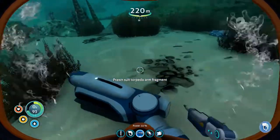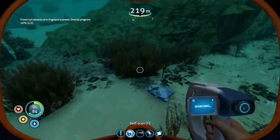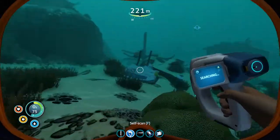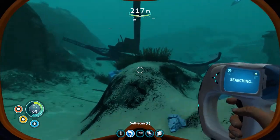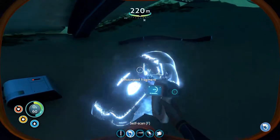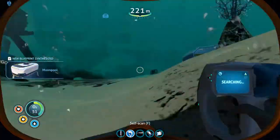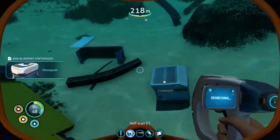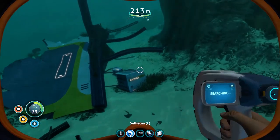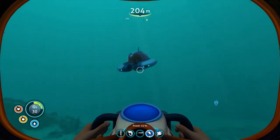This is also a thermal plant. Oh — this is a torpedo arm fragment for the prawn suit, which we still don't have. It's really weird that these formations are here — the only time I ever see that shape is in caves where something drips down and builds up. It seems really weird it would be in the middle of the ocean, but I'm no expert. Oh, we got one fragment of the moon pool! And another! Look, we've got ourselves a moon pool too — we are rocking this!